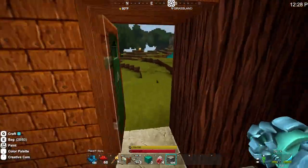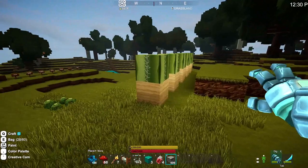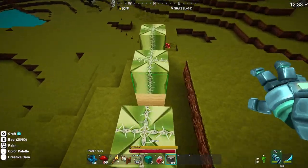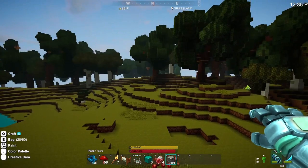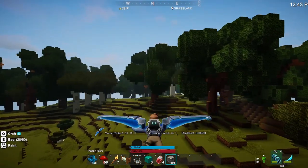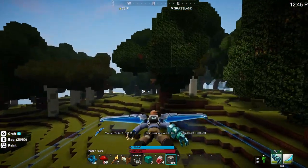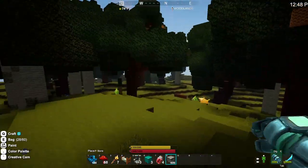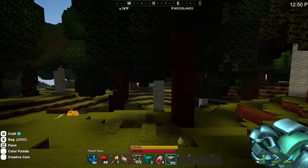We're going to go trog hunting shortly, but I really do want to find bog water first. I'll head north. Once I find all the biomes, I'm going to turn off fog — just curious what the world looks like. But until then, time to journey some more to the north.